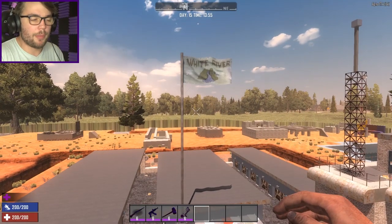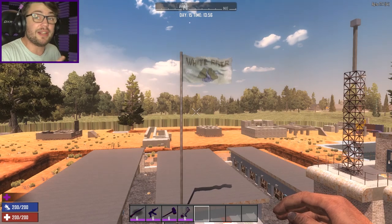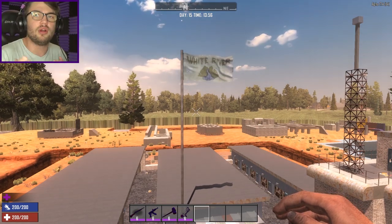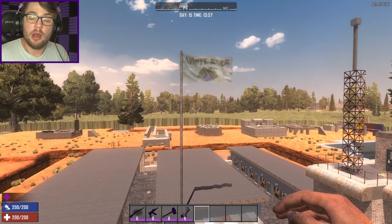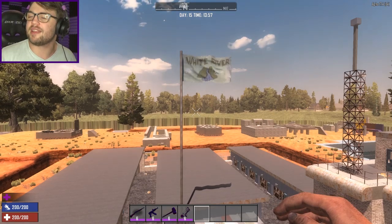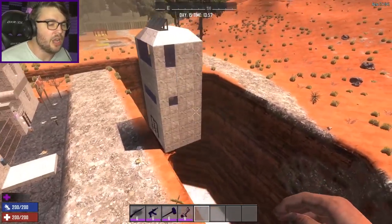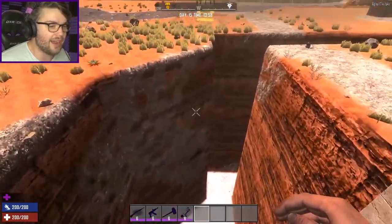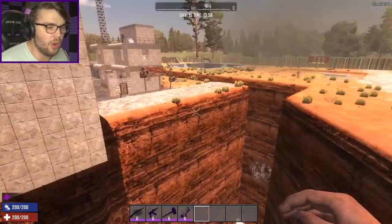Before I show you guys the number one horde base for 7 Days to Die Alpha 17, I want to take a moment to show a couple of honourable mentions - bases I think are really cool ideas that work really well, but aren't really feasible options to build in a normal survival playthrough. The first honourable mention is the Trader Cliff Base. This thing took me an absolute dickload of time to build even using creative tools - hollowing out all around the Trader down to Bedrock took an eternity and almost made my game crash. But it works spectacularly - it's like the AFK base on steroids. All the zombies do is jump off the cliff down to Bedrock and try to beat their way through the protected pylon that the Trader sits on.